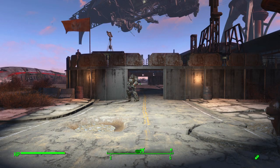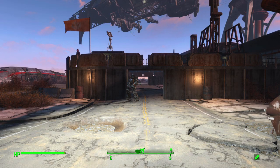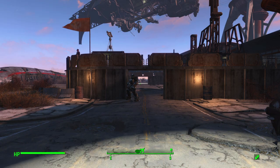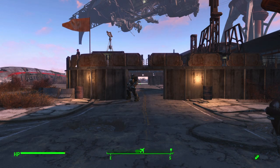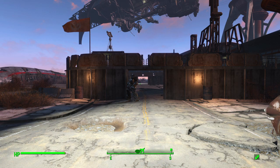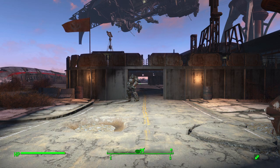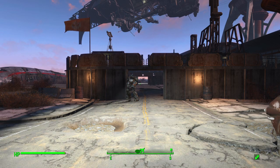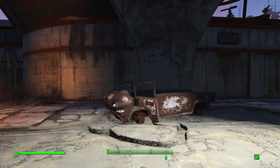Hello YouTube, LD50 here back with another video. Today we're going to take a look around my Boston Airport bunker and workshop build. Boston Airport is a bit of a weird settlement because certain things you can't do — you can't set up shops and you can't grow food here, so it's not much use as a settlement. However, it is a really good location to build secure storage for your legendary weapons and gear that you don't want to lose, and I'll explain why that is as we go round.